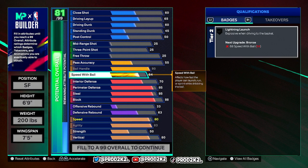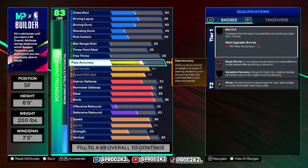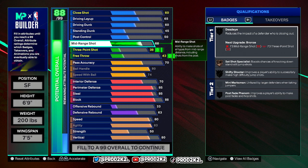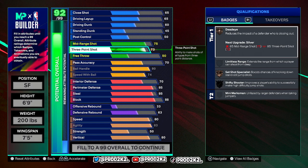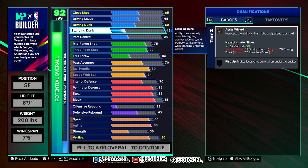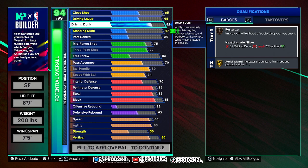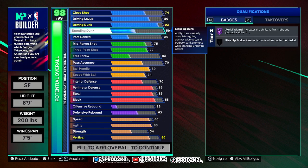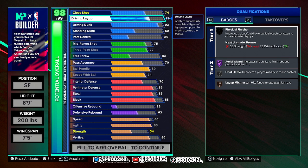Now we go to our ball handle — 80 ball handle, and 74 speed with ball. Pass accuracy we're leaving at 70, we're not gonna be doing crazy passes. Now we touch our mid-range, put that at 75, and three-point shot at 77. Then we go to our dunking — we're trying to get at least silver. Okay we got silver, can we get gold? Yes, gold is fine. You don't gotta waste attribute points, 80 is good.